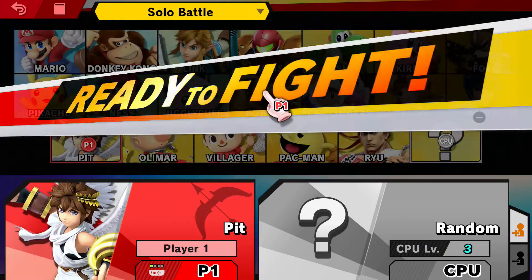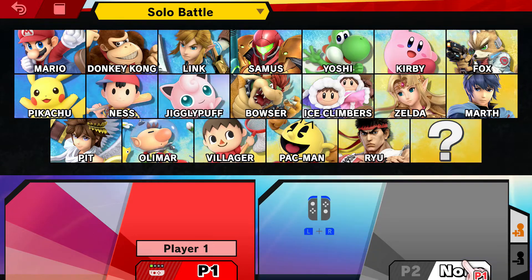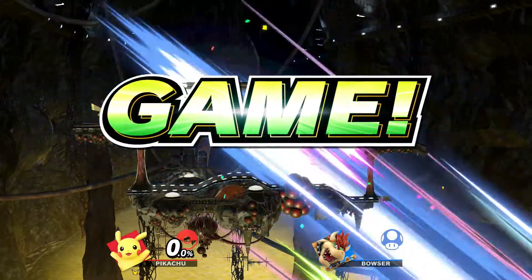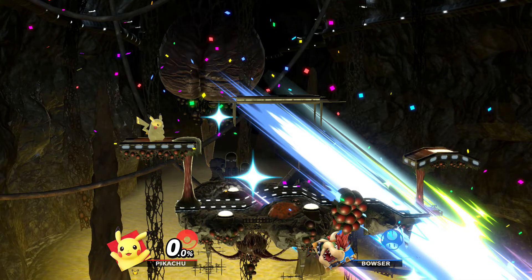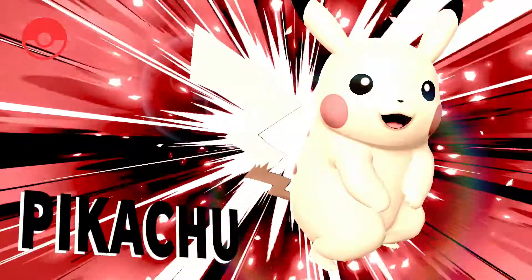Pick another character — again, pick a character that you know you're going to win with. Walk off the edge, another random encounter will happen. Do this over and over and you will continue to get random encounters and earn new characters. You will unlock every single character in Smash Bros. Ultimate this way — you just have to keep resetting the game.